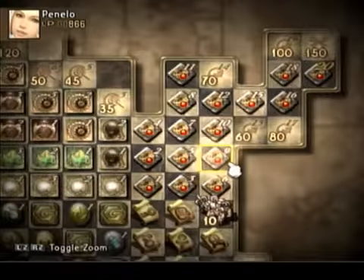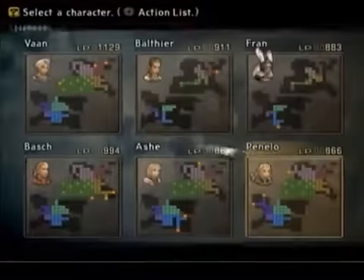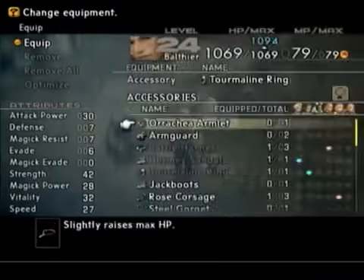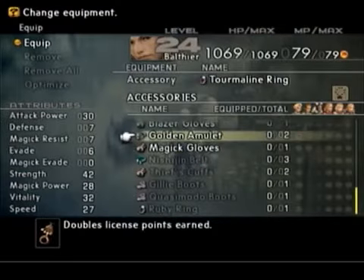Once you're done licensing up everyone, don't forget to equip everyone too. I'll put it on you - golden amulet.